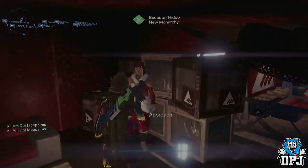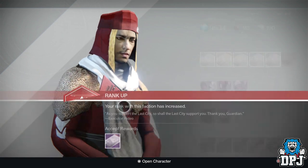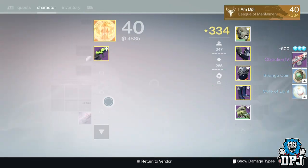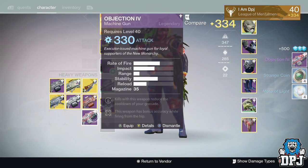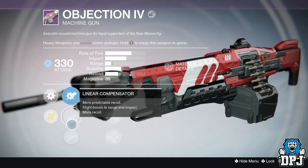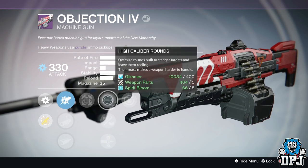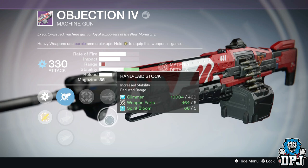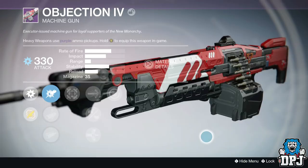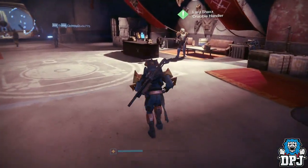Next up we have my Hunter's New Monarchy rank 49. Give me some good shit - I need certain armors. Objection IV, let's have a look. Compensator, Fluted Choke, Hipfire, High Caliber Rounds, Hand-Laid Stock, Armor Piercing Rounds, and Grenade Launcher - that's a terrible roll.